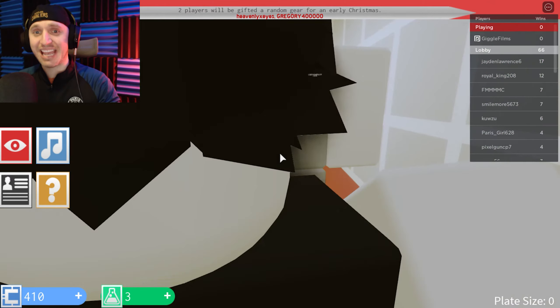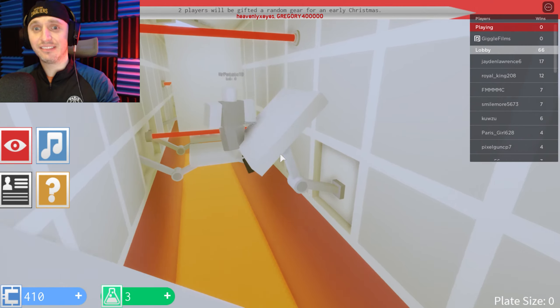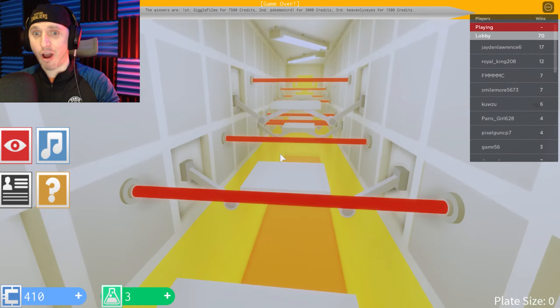That one with the laser — how are you supposed to jump that? The yellow one — oh god, yellow looks crazy! How do you jump this one? Oh I see it — speed run! Lasers are not my friend. Did I get it? Are you guys catching this?